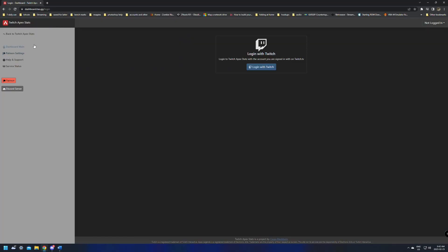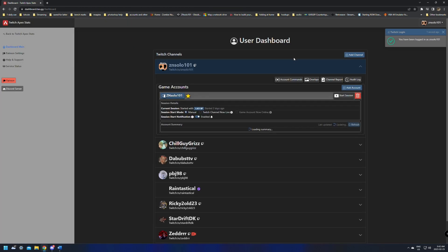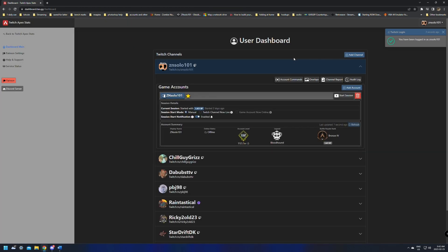Once it loads up, it's going to load you into the dashboard and it's going to ask you to log in with your Twitch. I suggest logging in with your Twitch — it's going to make setting up the commands very easy. All we're going to do is click login; it might ask you to verify if it's your first time. I already have an account made, as I use this command quite a bit in my chat.